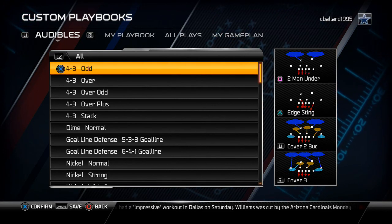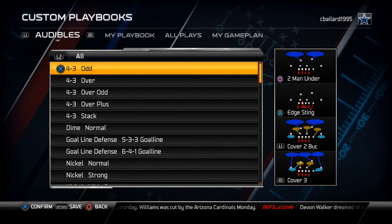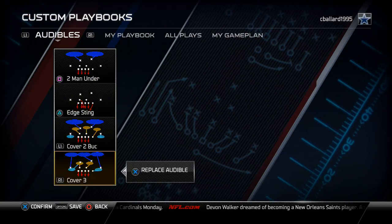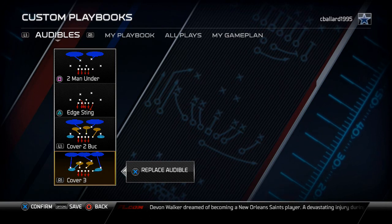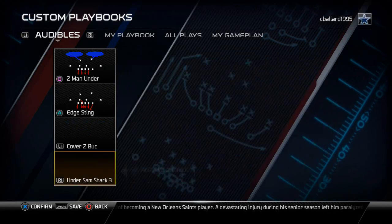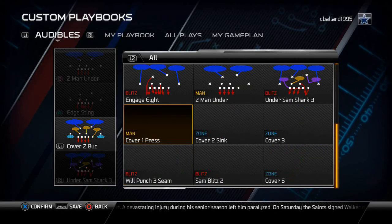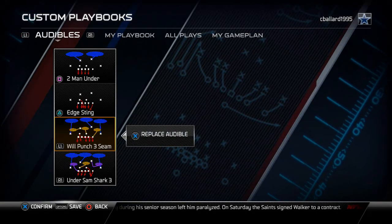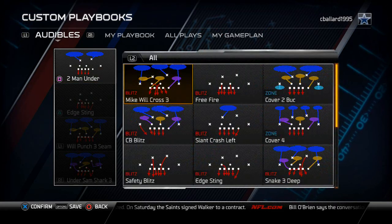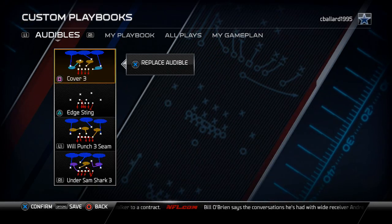I like to have different kinds of purposes for each formation, but I like to have a lot of formations at my disposal. That's why I like the Atlanta playbook — it has the most 4-3 formations. The audibles I like to set are the 4-3 Odd Under Sam Shark 3 for my strong right zone blitz, the Wheel Punch 3 Seam for my strong left zone blitz, the Edge Sting for my man blitz, and the Cover 3 for my inverted Cover 2 run defense.